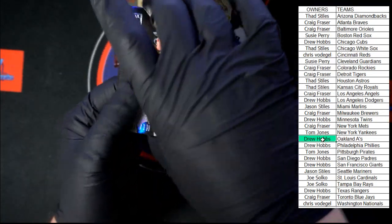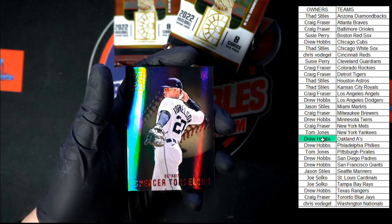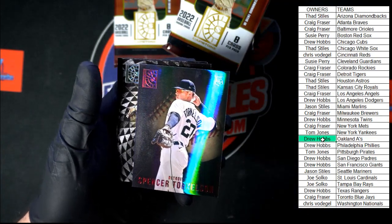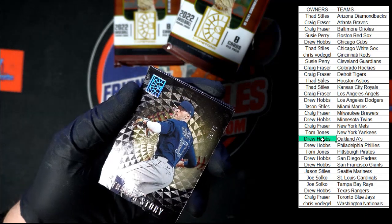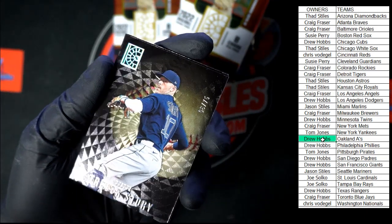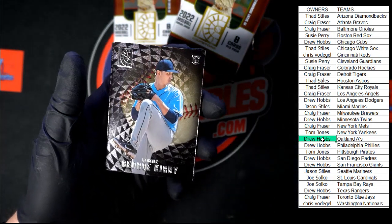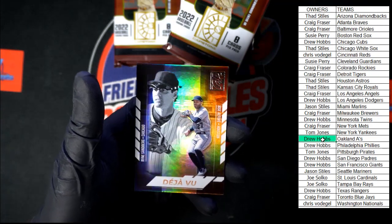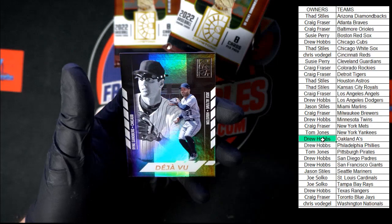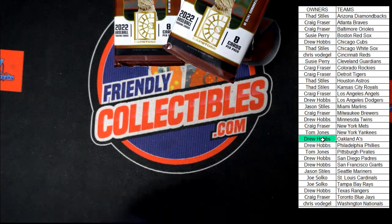Starting out — Gavin Sheets, Arenado, another Mike Trout. Look at the shine and shimmer on that stuff. Then we got Torkelson red, very nice, going to Detroit — Craig F. Then we got Trevor Story for Boston, numbered six of 75 — that one going to Susie P. Then we got George Kirby, Logan Gilbert red. And behind that, Deja Vu — Jose Altuve for Houston and Ryne Sandberg for Chicago. So that would be the Cubs — Drew H. on that one.